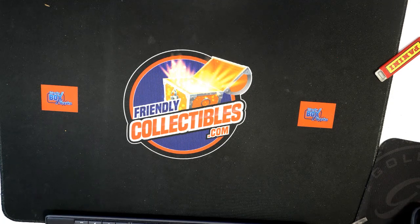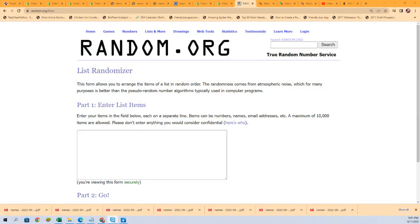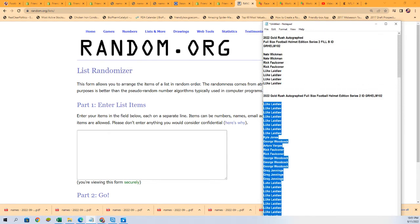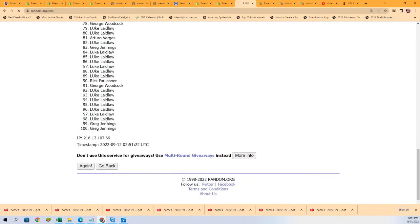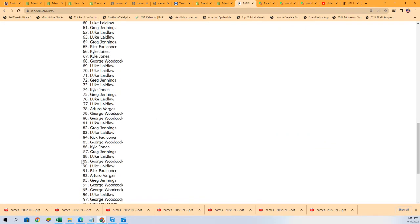We should have a hundred owner names and a hundred checklist players. We're going to random the owner names seven times through, then random the checklist players seven times, and have the list stacked up side by side. There are 100 entries because every spot had four checklist players — 25 total spots in the break.